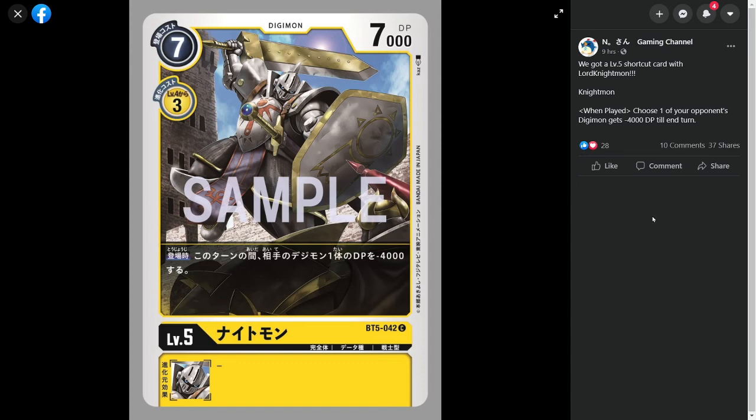That's just one really, really powerful thing that can synergize with Crusadermon, because getting a free level 5 with an on-play ability of minusing the opponent's DP is really, really strong. You could pair it up with a whole bunch of other abilities to stack and delete one of the opponent's Digimon, or just getting a level 5 body out for free is still a very powerful tempo swing, since you could use it to Digivolve up afterward or play more of a go-wide strategy. It's just a very solid card with some very solid synergy.